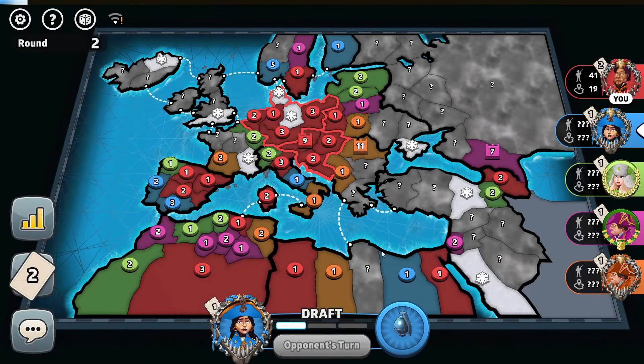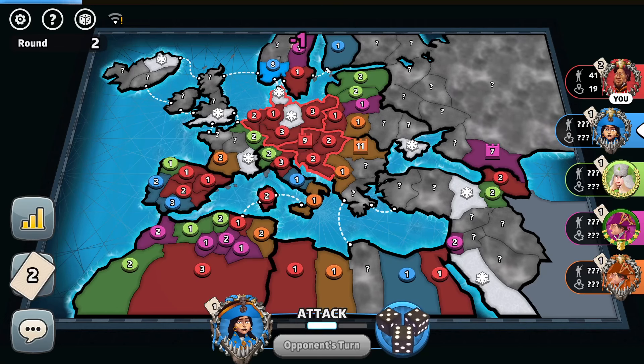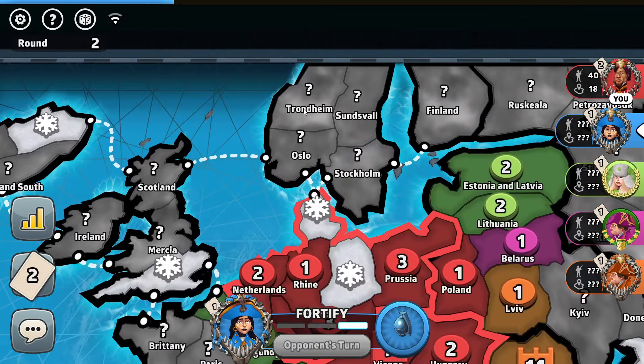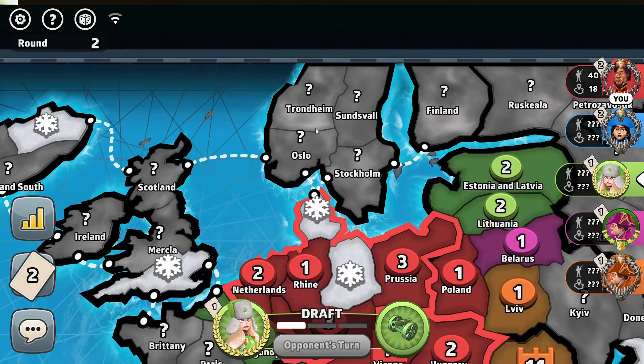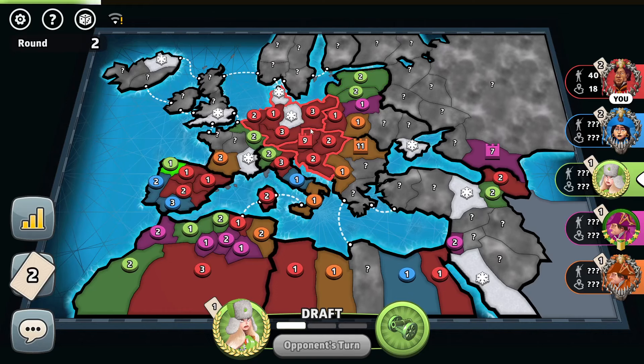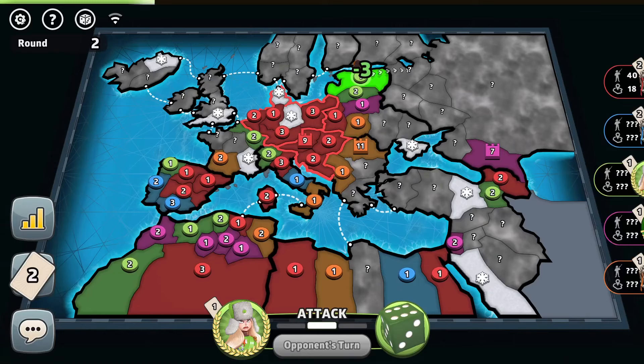I want to fortify more troops to my capital. Six troops received by blue — the blue player is without any continent at all. And more troops to Scandinavia again. Will he take over it? Yes, he does. I suppose he already had Trondheim captured, or even had it initially. Let's see if he holds it or not. The green player considered adding more troops to Estonia-Latvia, and he switches it again.